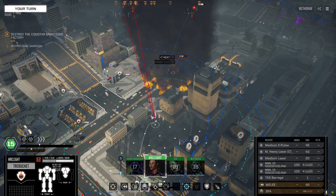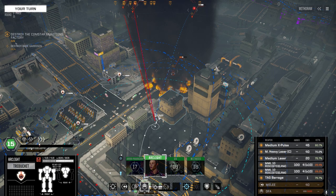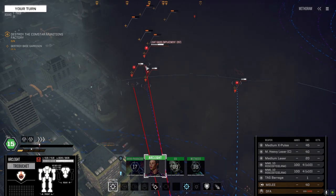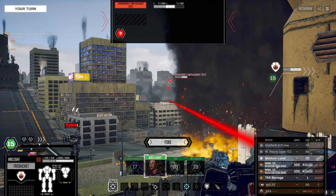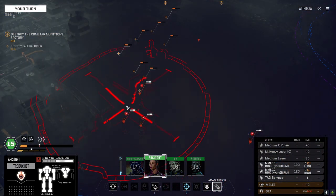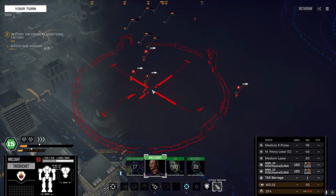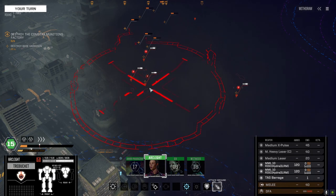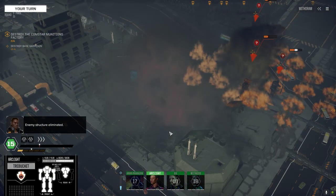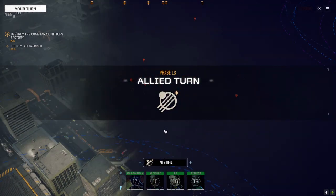Alright, Arc Light, can you get into position? Oh, you can. Light Gauss emplacement, Thunderbolt emplacement — the Thunderbolt is probably the more dangerous of the two. Alright, let's confirm the barrage. Didn't get the turrets, but we did a lot of damage. We killed two of their buildings though.